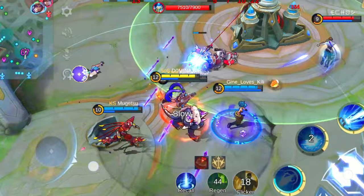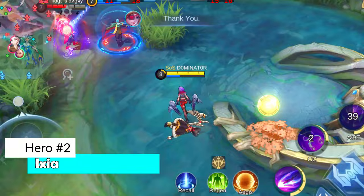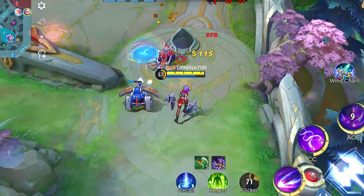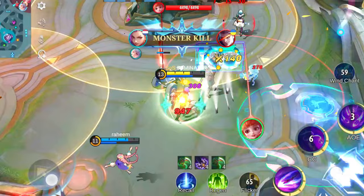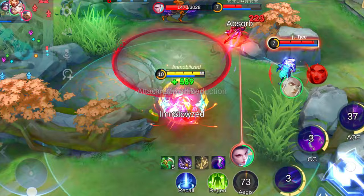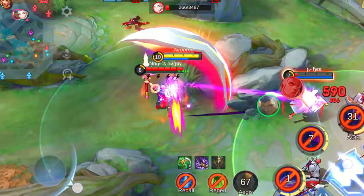Brace yourself, because coming in at a close second, we have the newest addition to the marksman roster: Ixia. This hero is making waves and turning heads for all the right reasons. Ixia's claim to fame is attack speed. She craves it like a kid in a candy store. Every basic attack and skill she lands places a mark on her enemies, and when she racks up that turret mark, her passive kicks into overdrive, dealing increased damage and granting her a sweet heal.